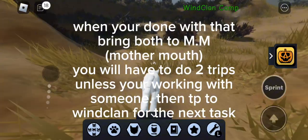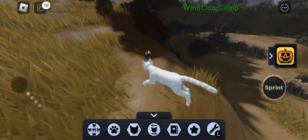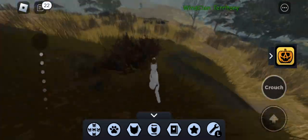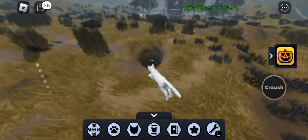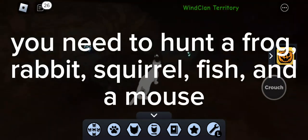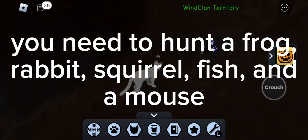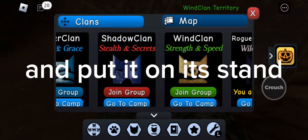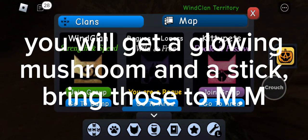Then teleport to Winflin for the next task. Go to this hole. You need to hunt a frog, rabbit, squirrel, fish, and a mouse, and put them on the stand. You will get a glowing mushroom and a stick.